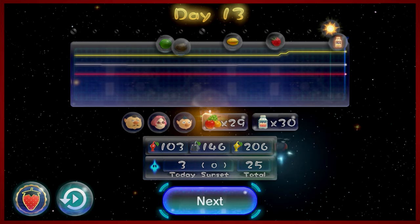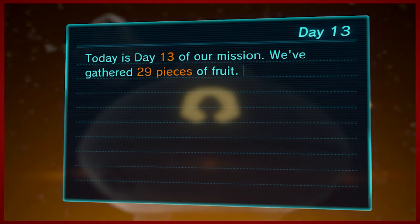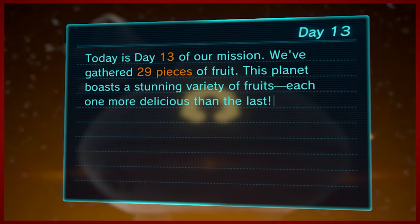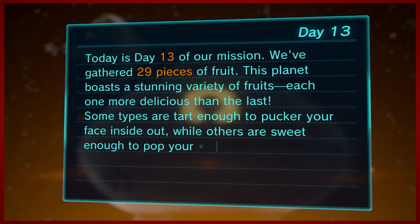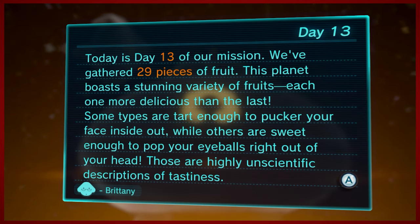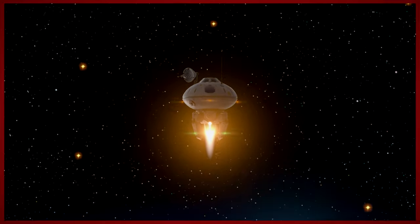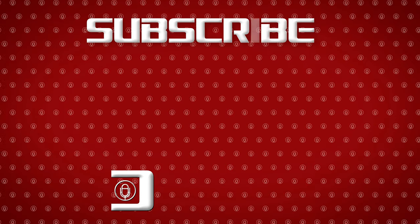We lost three Pikmin today during that fight with that stupid crusty crab, but that's okay. Let's go ahead and check in with Brittany for her journal entry. Today is day 13 of our mission; we've gathered 29 pieces of fruit. This planet boasts a stunning variety of fruits, each one more delicious than the last — some types are tart enough to pucker your face inside out, while others are sweet enough to pop your eyeballs right out of your head. These are highly unscientific descriptions of tastiness — signed Brittany the botanist. Next time we'll begin our first day down in the Twilight River. Thanks for watching everybody, I've been DMike, this has been Pikmin 3 Deluxe, and I'll see you next time.